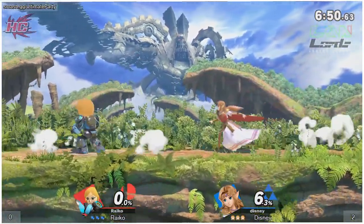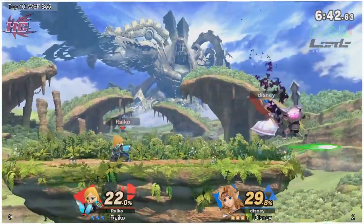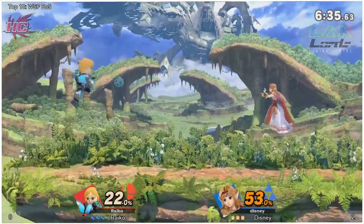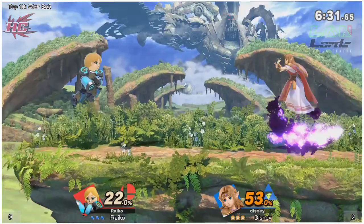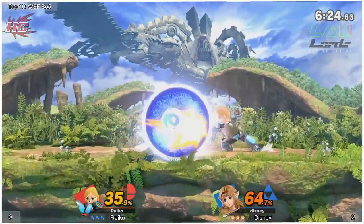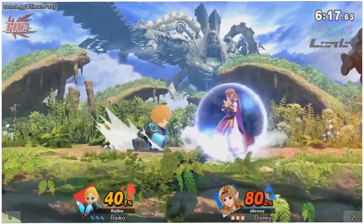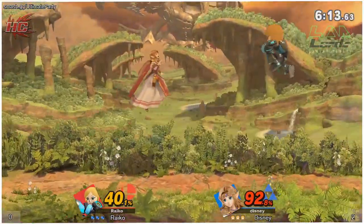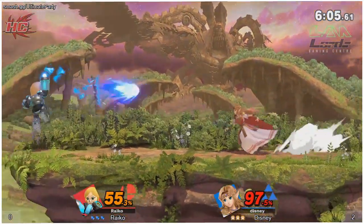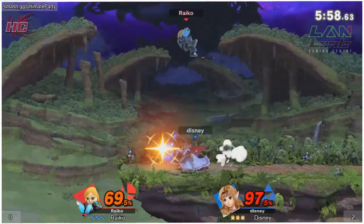I have not seen this Mii Gunner loadout yet. Definitely not doing as well keeping Disney out — Disney is being a lot more aggressive and able to get in there. He's keeping his distance so he can't get those timed hits on him. The way Ryko is playing Mii Gunner right now reminds me a lot of how I've seen Simon and Richter played — kind of sit back, set up traps with a long-distance projectile to keep poking at them, and a couple of closer ones to bait them into on their approach.